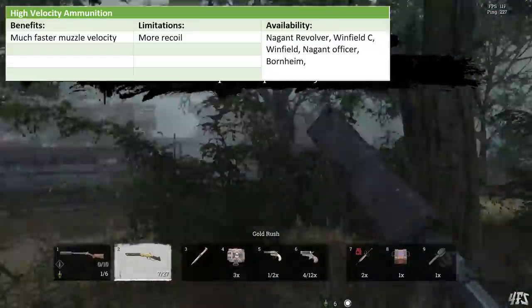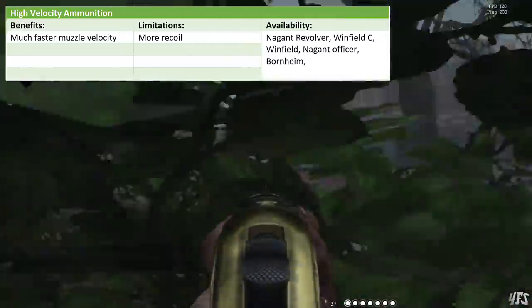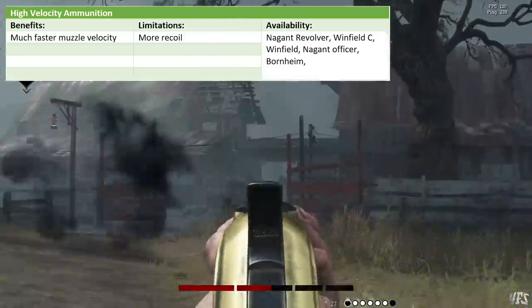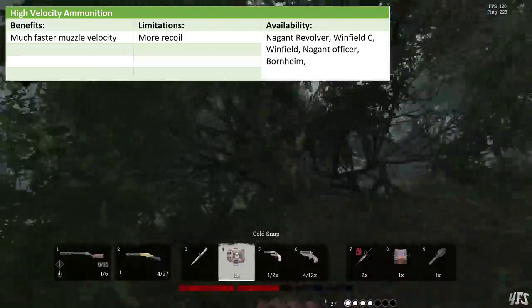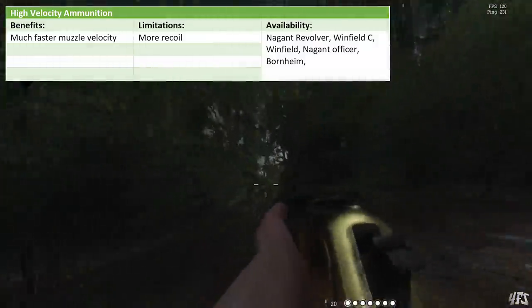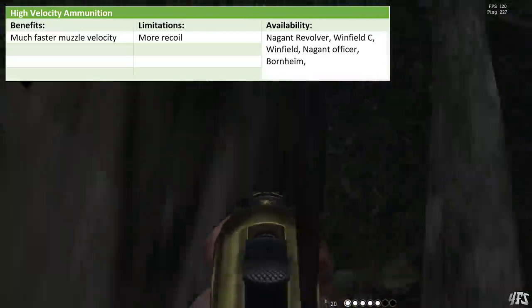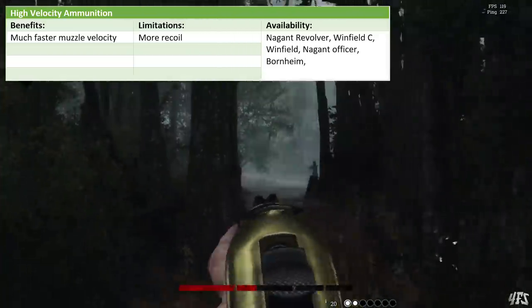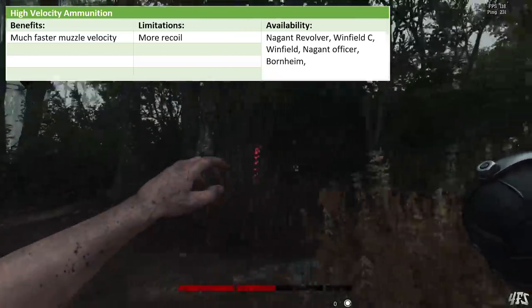Now let's talk about high velocity ammo. I think this is the one to keep your eye on. A few hours playing around with this on the test server tells me this is the type of ammo most likely to need a bit of tuning down. It makes your bullets go faster — 50% faster. This means you can get hits at greater range with greater ease, and up close you can basically treat your weapons as if they are hitscan. The only drawback is increased recoil. This ammo works on both the Winfield and the Winfield C, all of the Nagant pistols including the Officer Carbines, and the Bornheim.